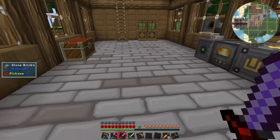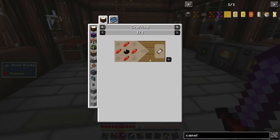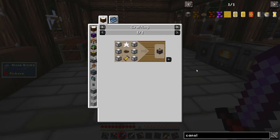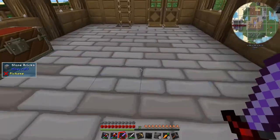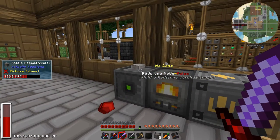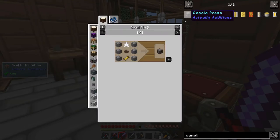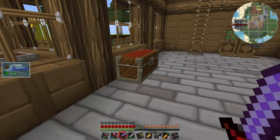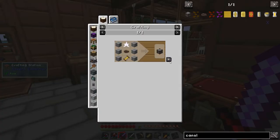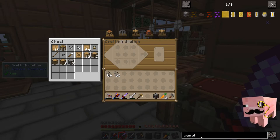So first things first, let's make our canola press. The recipe is fairly simple: advanced coils, basic coils, and then some cobblestone and nori crystals. Let me go and grab all the bits I need. I think I've got pretty much everything I need - we're just missing some canola. The canola press is done - that wasn't too bad. We can maybe make another one if it turns out we're not making enough oil to feed four oil generators.